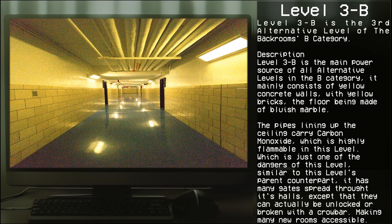Level 3B is the third alternative level of the Backrooms' B category. Description: Level 3B is the main power source of all alternative levels in the B category. It mainly consists of yellow concrete walls with yellow bricks, the floor being made out of bluish marble. The pipes lining up the ceiling carry carbon monoxide, which is highly flammable in this level — just one of the dangers of this level, similar to the level's parent counterpart.